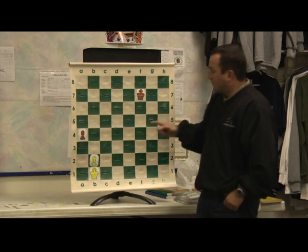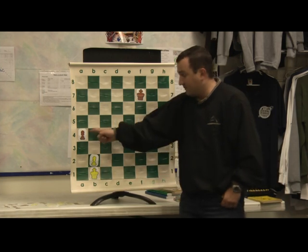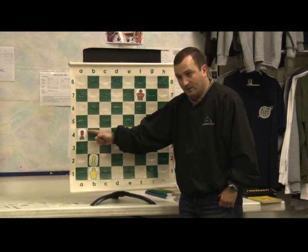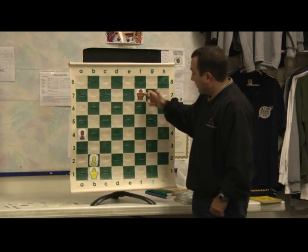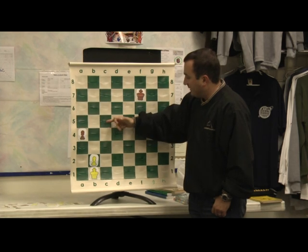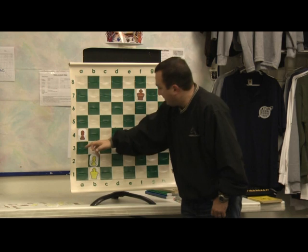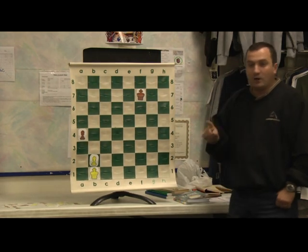Let's count how many moves do I need to get this pawn. This one — right now: one, two, three. I made one move, like you did four. So one, two, three — and here, here, here, here, here, here, here — that's it.